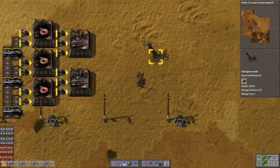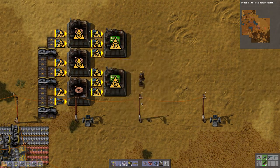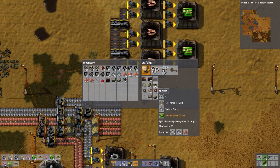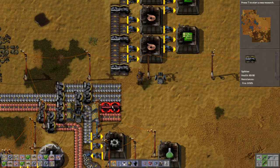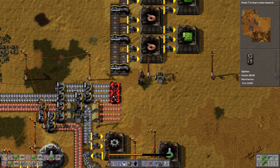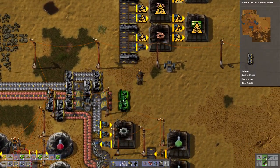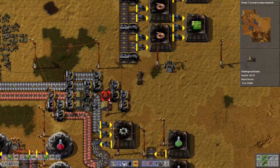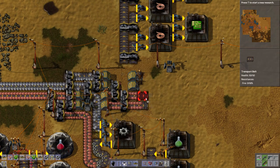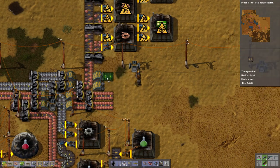Now we are going to make electronic circuits after we do the iron. Let's do some more splitters. I could have maybe given myself a little bit more space, but I always get that little voice in my head saying give yourself space, but not too much — it's not needed. It's enough space.